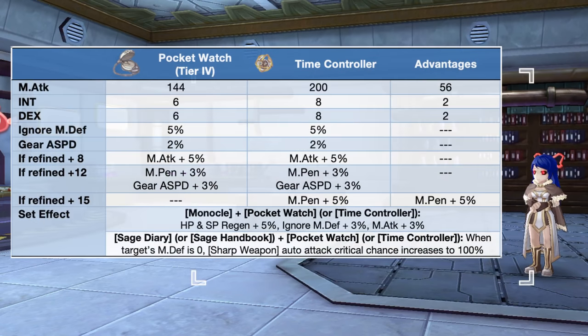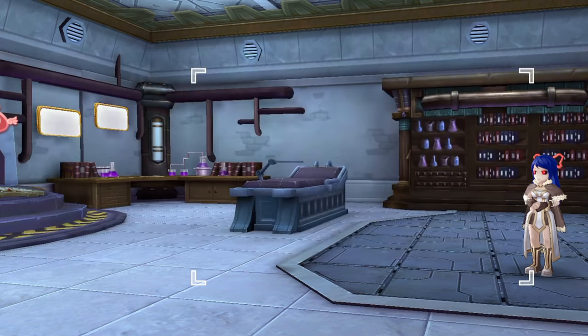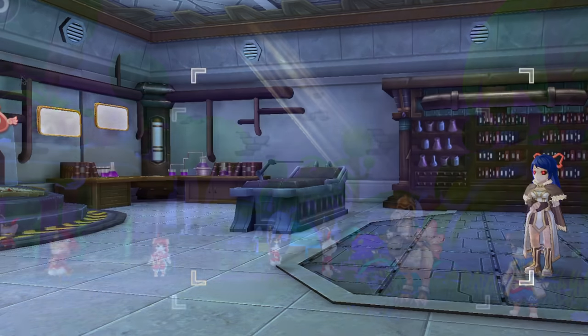Lastly, for the magic attack accessories, we have the Time Controller, which is the synthesis of the Pocket Watch. This accessory possesses high magic attack, ignore mdef, mpen, and gear attack speed, which make it suitable for the Sorcerer class. In comparison to a tier 4 Pocket Watch, the Time Controller will grant plus 56 magic attack, plus 2 int, and plus 2 dex. Another advantage is only granted at plus 15 refinement, wherein it will increase magic penetration by 5%. Here are the needed materials for synthesizing the Time Controller.